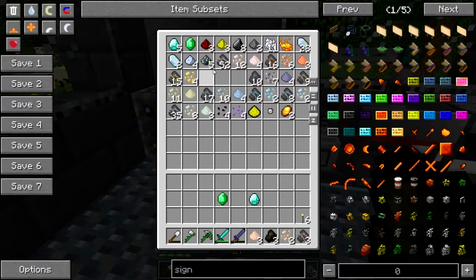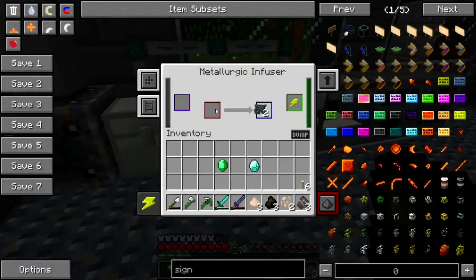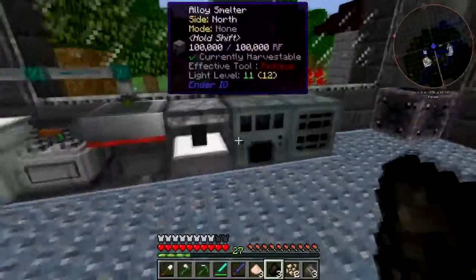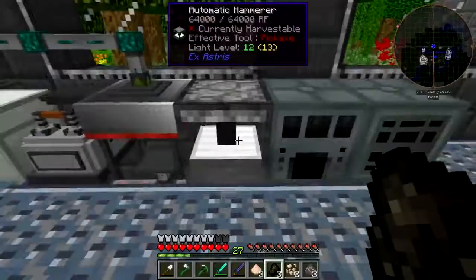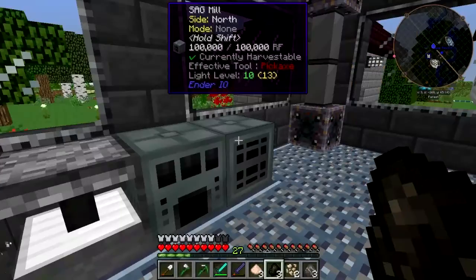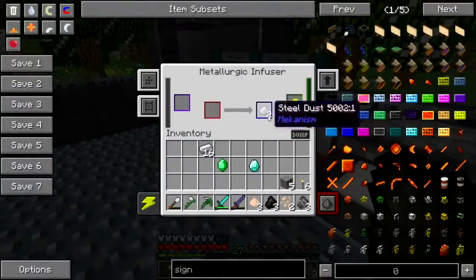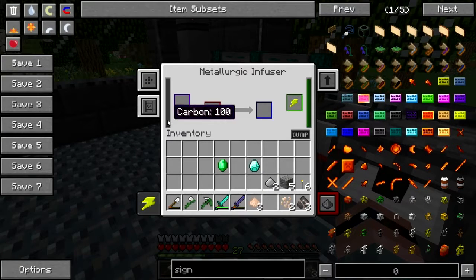We're going to go ahead and make the Biome Wand. A little rice burner going down the road there. Anything in there — one lousy dust? Well, give it here. There you go, put it in there. Anything in there? Yeah, give me that. Anything in there? Oh, there's some iron. Give me the steel dust. Let's put that in there, let's put some more charcoal in there. That's enough to get us started.